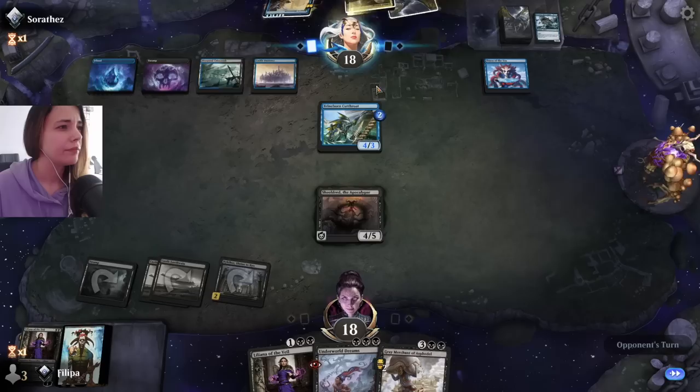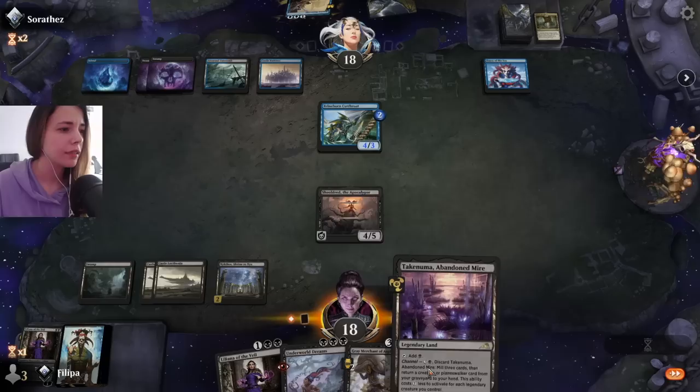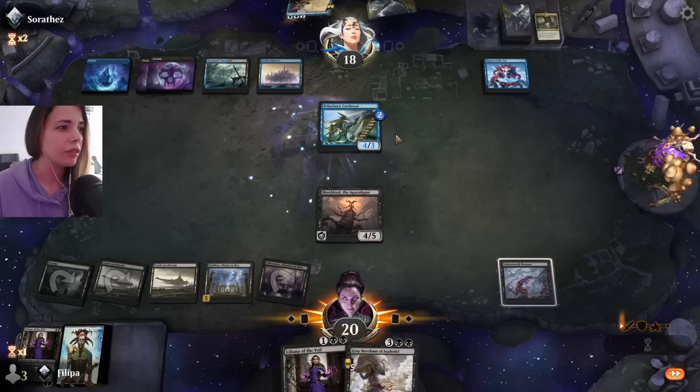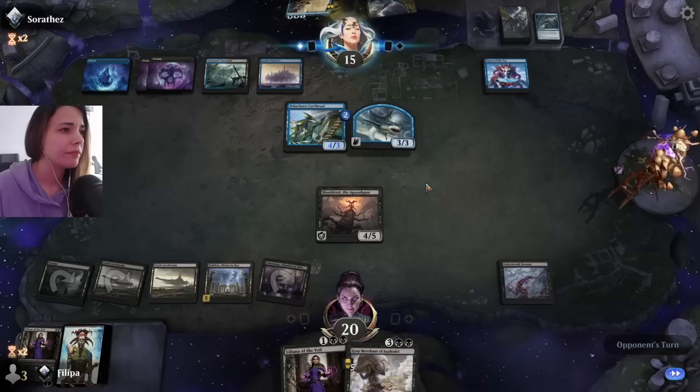Okay, so they are looking for a counter. The good news is that now they cannot play the Brazen Borrower. They didn't Scry on upkeep. They need to find an answer for my Sheoldred and they know that. Right now my Nykthos is only for two, so it's not worth it. I need to work on my devotion. I think Underworld Dreams is the best follow-up if we don't draw anything.